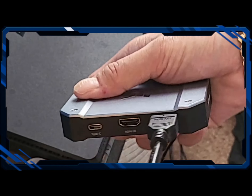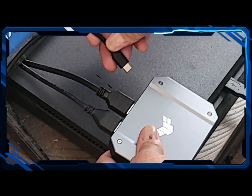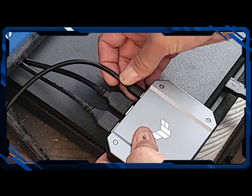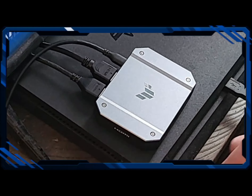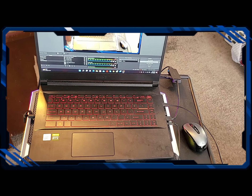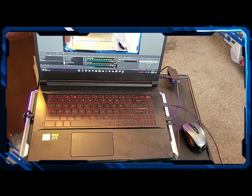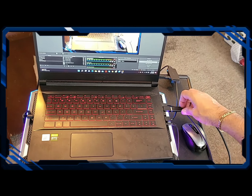Once you've got it all hooked up, you simply load up your OBS, go to add a device, add a video capture device, and from the drop-down menu you should see the CU 4K 30 option. Once you select that, it should pop right up.